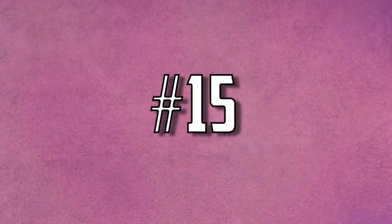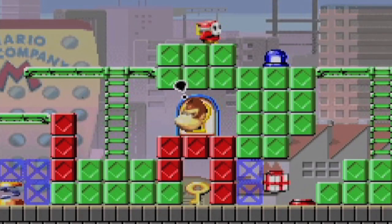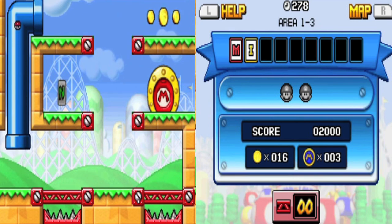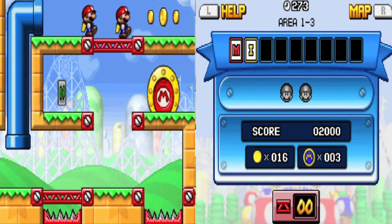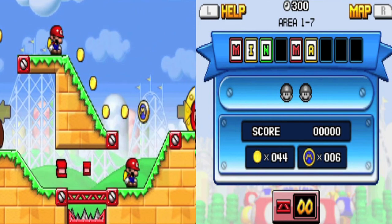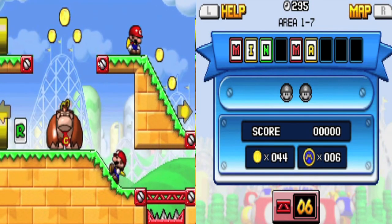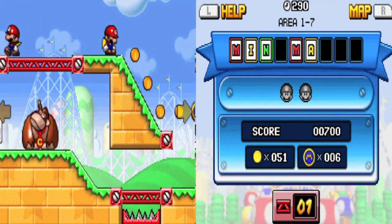Number fifteen: Mario vs. Donkey Kong: Mini-Land Mayhem. This game is a sequel to the Game Boy and Game Boy Advance entries, with a unique twist of having a larger screen — and instead of solving puzzles controlling Mario himself, the goal is to guide the mechanical Mini-Marios to a clear path. I've only briefly played this game myself, but after beating the first two games in the series, I've been meaning to get around to this one, and I'd still get a kick out of playing it on the Switch despite the tricky controls.